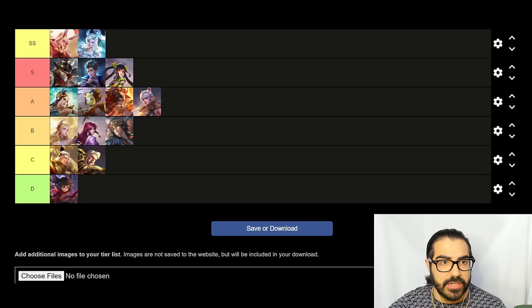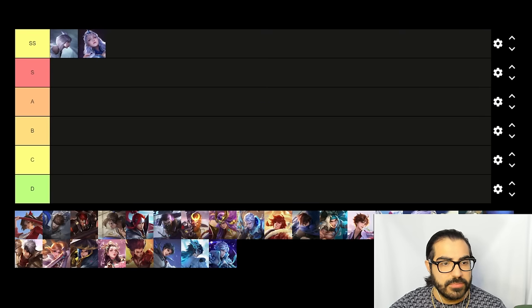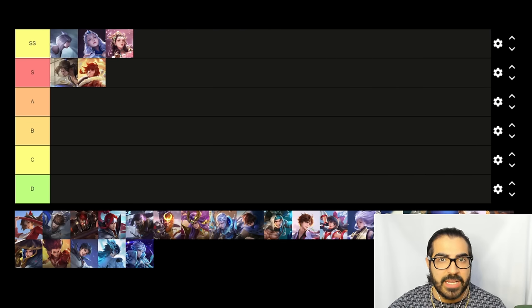Moving on to jungle. SS tier is Jing, Luna, and Yuhan. Jing and Luna are very high skill heroes — you need to know their limits. Yuhan got a major buff that makes her one of the best junglers and fastest clearers in the game with a lot of immunity and stuns. For S tier, Musashi is always a solid blind pick — whenever you don't know what the enemy jungler is going to pick, Musashi is the answer. Pay is also S tier with transformations, a lot of mobility, damage, and farm power.